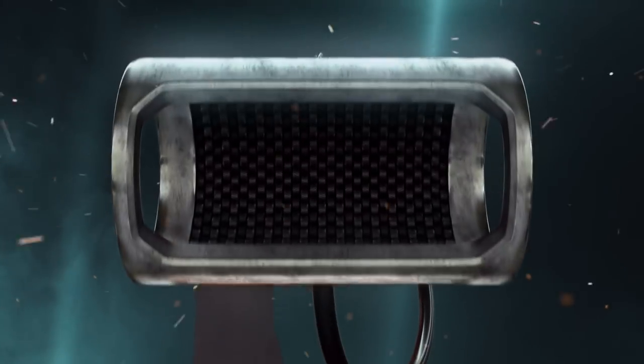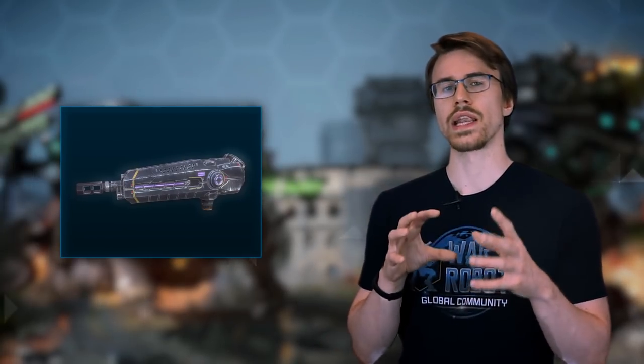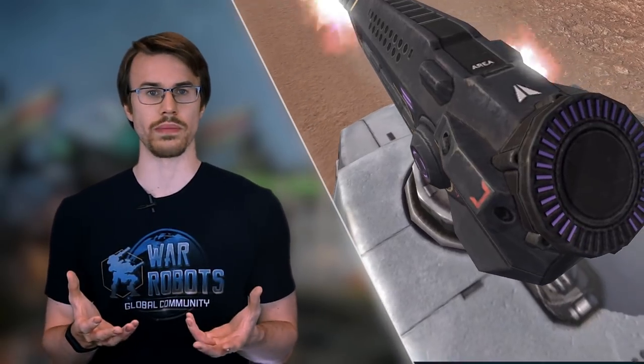We've got 5 ROOT weapons planned. Two of them – Shredder and Pulsar – come in the 4.1 update. Shredder is a light auto-cannon with a wide spread. It fires in short bursts, which makes it best for robot knife fights, face-to-face duels. Also, unlike other automatic weapons, Shredder deals energy damage, bypassing all energy barriers.